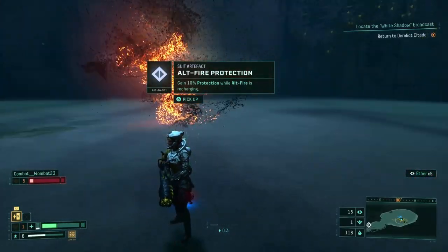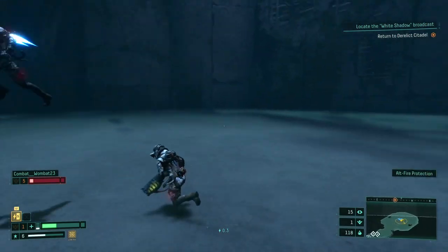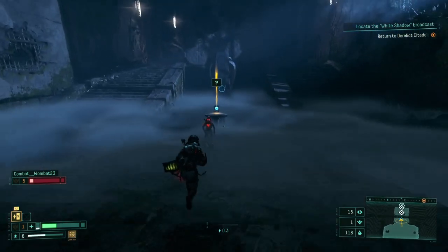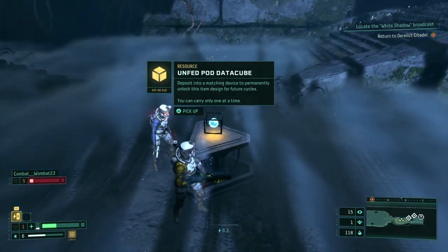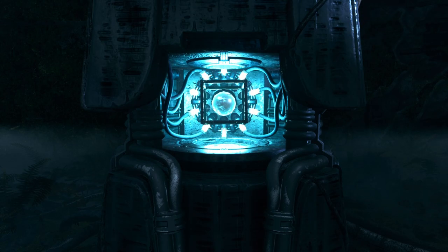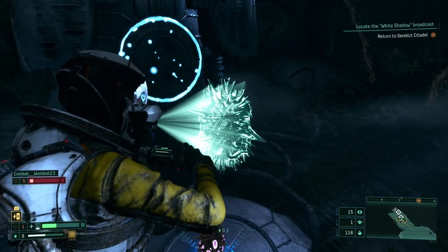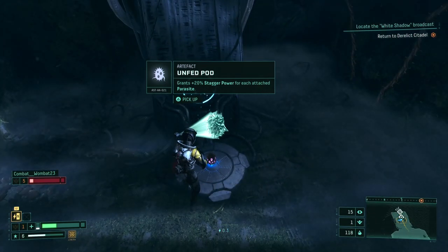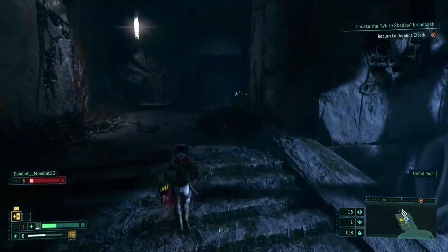What's this? Alt fire protection — gain 10% protection while alt firing recharging. That's pretty cool, that's just 10% after you use your ult. I suppose you can drop that heal. What do we get? Hold to scan. Can you pick that one up? It says it's only for you, but I can scan it. Oh, and this is your data cubes that you can put in, yeah, this is where you deposit them. What's this thing back here? Begin detachment, hold to scan. It gets rid of a parasite and produces obelites in return. Unfed pod grants plus 20% stagger power for each attachment parasite. I was going to say, I have like three parasites on me right now.